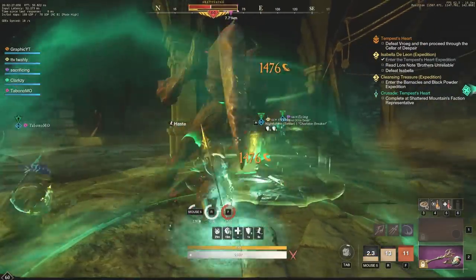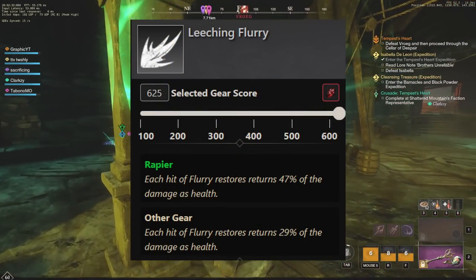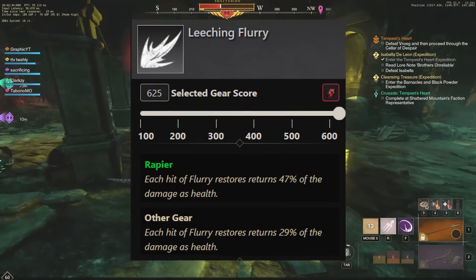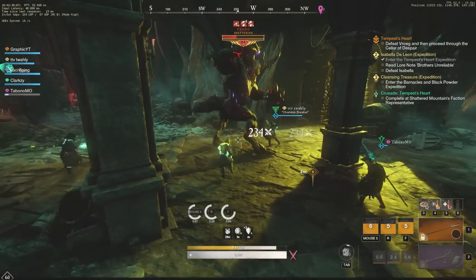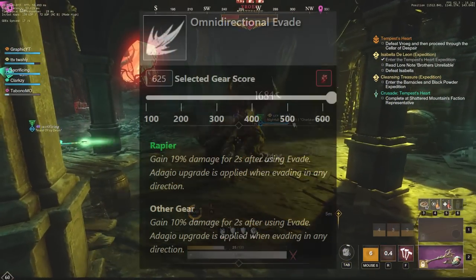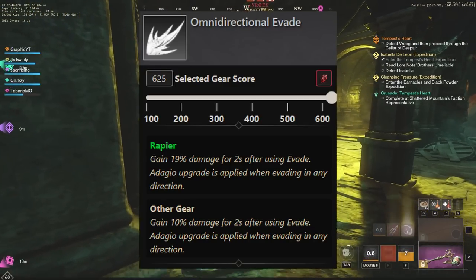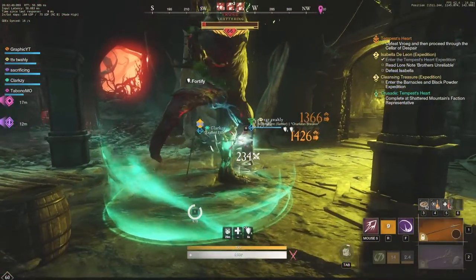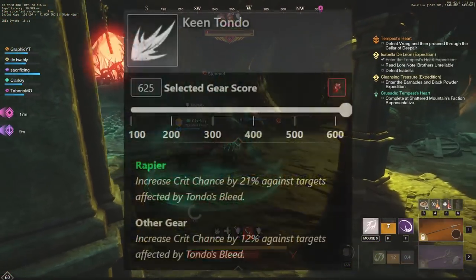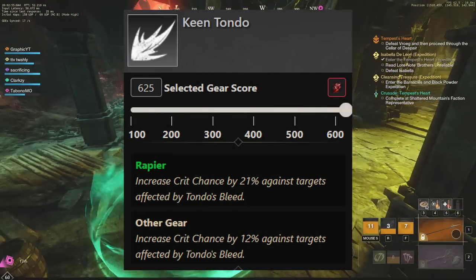Here we have Ice Gauntlet as the next build. Ice Gauntlet and Rapier is a really, really strong build right now — it's just not as strong as some of the others, but it's very, very solid as kind of a backup. Leeching Flurry again as your Rapier perk — you're going to want that for sure. Next we have Omni-Directional Evade, continuing to give you that 19% damage increase for 2 seconds after using Evade. When it comes to the Ice Gauntlet perks, we're going to want the Storm.